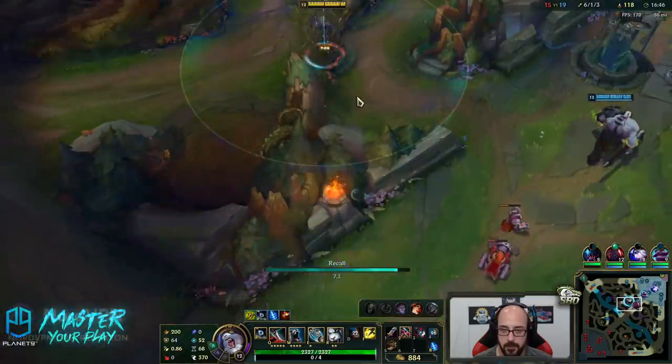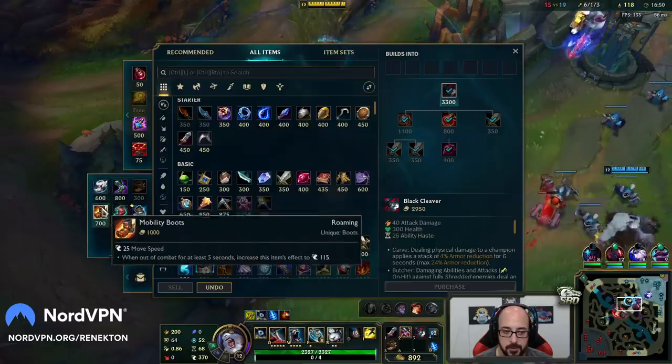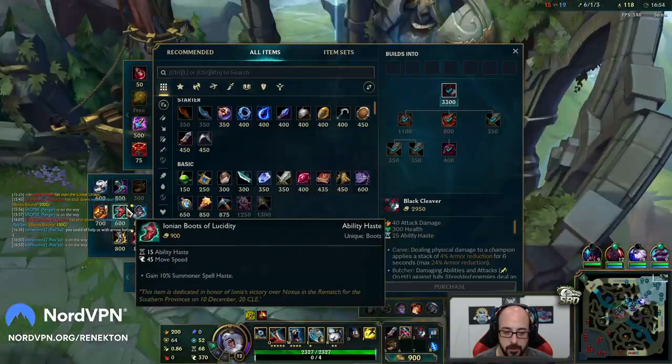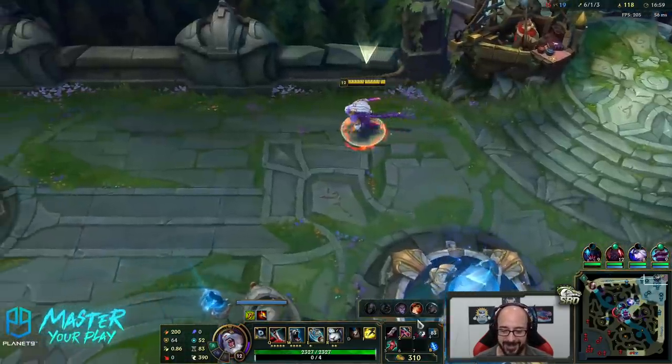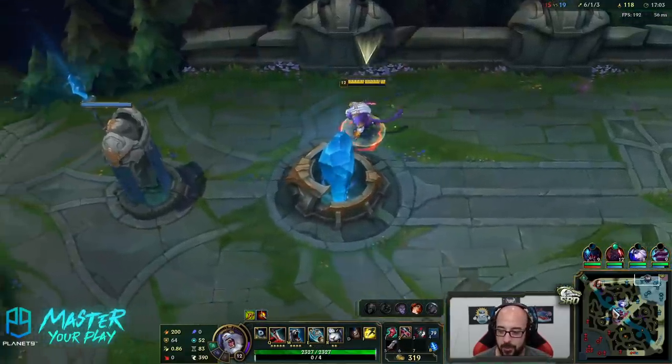Should be fine. We can get boots too — I didn't even think about that. We can get CDR boots. Where are they at? Yeah, 15 ability haste — I forgot about those. Boom, big brain. We're at 83 right now, 45% CDR. Looks like they're going to get a kill.